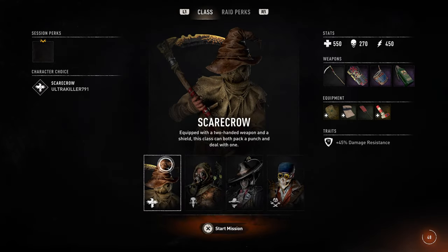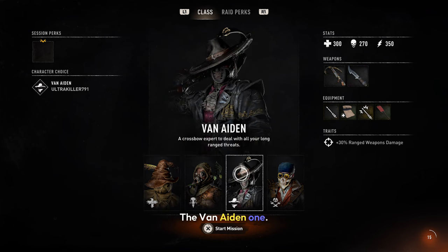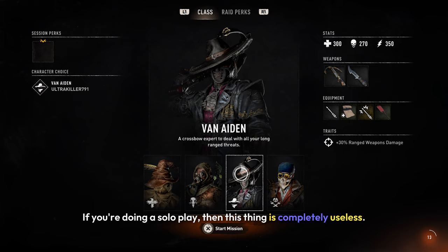Next we have the Operators. There are four total Operators you can choose from, and all of them are good except for the Von Aiden one. If you're doing solo play, this is completely useless — the only reason you'd use it is in a full squad when you couldn't pick anything else. So do not use this one.